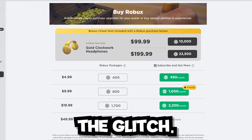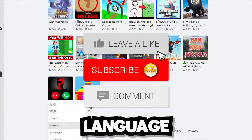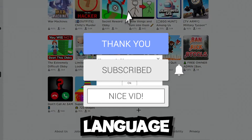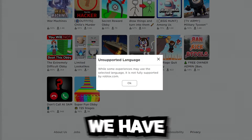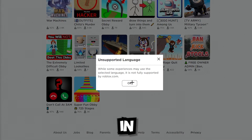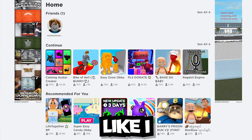Now we're going to do the final step of the glitch — we're going to glitch our language. Go down to whatever language you're on, scroll all the way down to the very bottom language, click on Unsupported Language, and click OK. It's going to refresh the page.